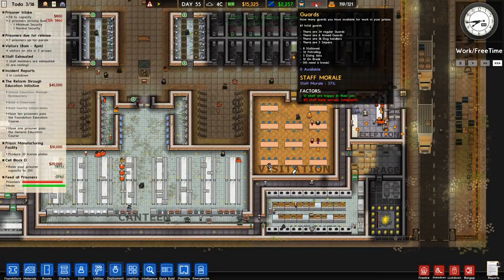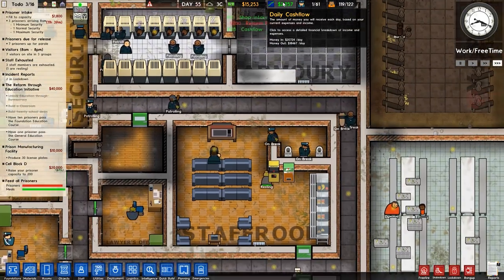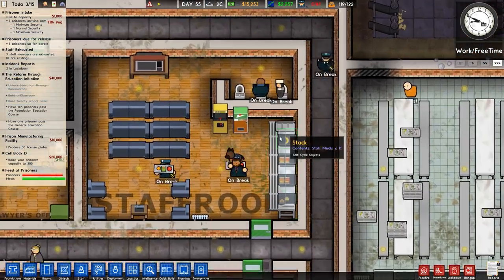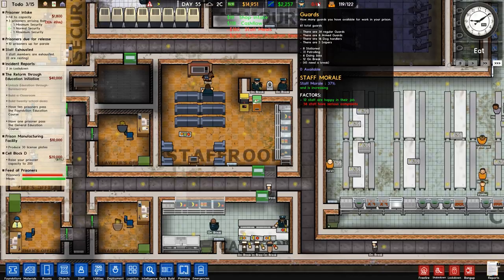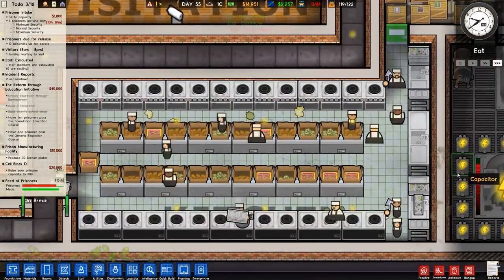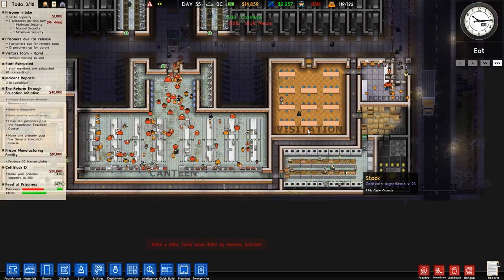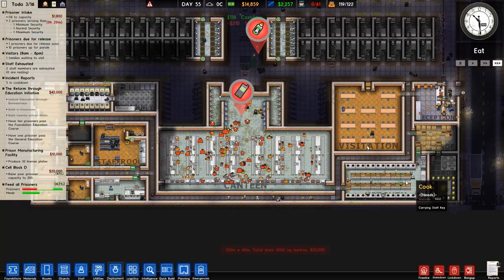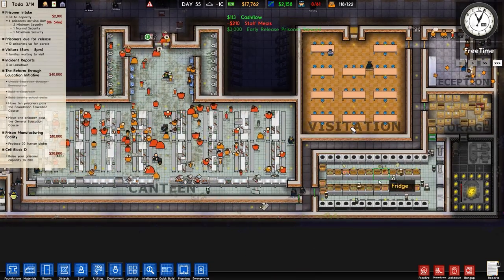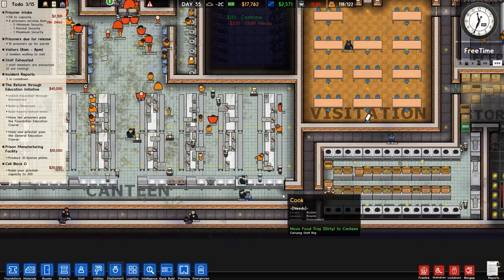We still have no free guards because 20% of our staff are on break. There are 30 patrolling, six doing jobs, 14 on break, and 35 need a break. Because they haven't been fed over the last couple of days, I think I've figured it out. We had three eat times recently and with only 10 cooks, they didn't have enough time to wash all the stacks of trays. So the canteen hasn't been refilled, all our staff have gone hungry, and because it's been building up, as soon as they can go on break they will.